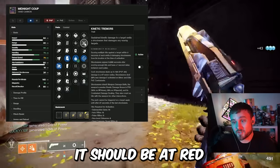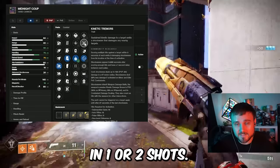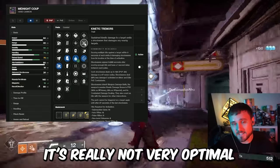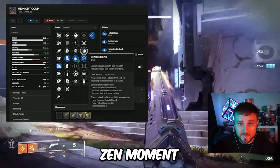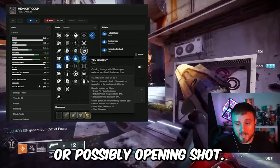Usually when you're shooting your hand cannon, it should be at red bar enemies, and the hope is that you'd kill them in one or two shots. If you have to shoot a target six consecutive times just to get your damage perk to proc, it's really not very optimal — probably in scenarios like that it would be better for you to use your special ammo, your power ammo, or your abilities. Zen Moment is the next perk, so if you're going to take the Midnight Coup into PvP, I'd recommend that, or possibly Opening Shot.